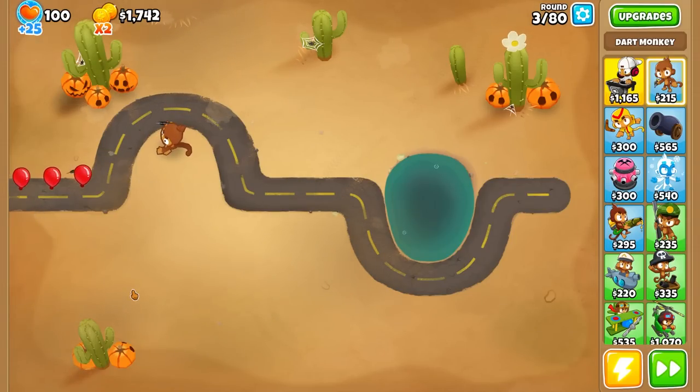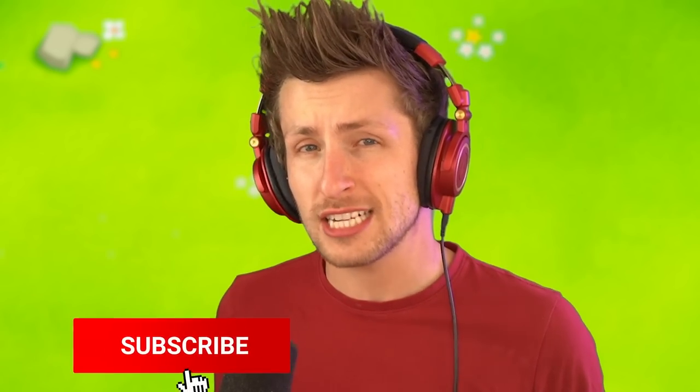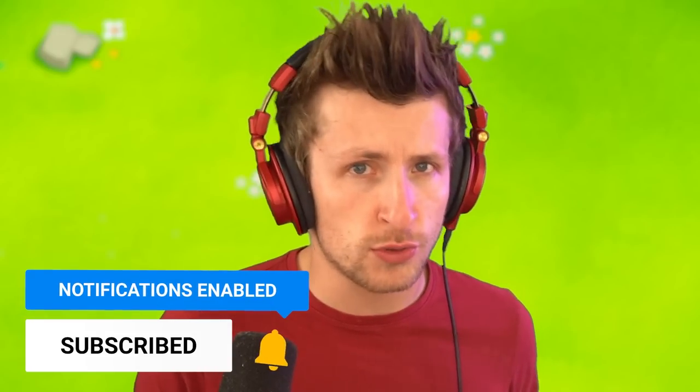Today, we're turning every single tower into a banana farm. Every tower's projectiles now work kind of like a banana farm, where it throws them out and places them down on the ground. The value of the projectile is equivalent to how much damage pierce it has. So a dart monkey is not going to be worth a lot of money, but an MAD projectile is going to be worth like $500. Also, if I pick up the projectile, it is not able to hit balloons. So I have to make a decision between getting the money or actually popping the balloons.